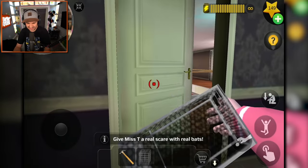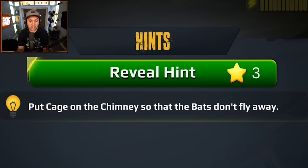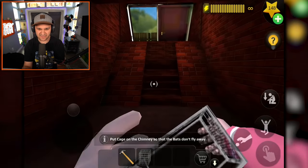Maybe they're in the basement? Hello? Are you down here? I need a hint - put the cage on the chimney so that the bats don't fly away. So I need to get on Miss T's roof, or do I put them in the chimney on the inside of the house?